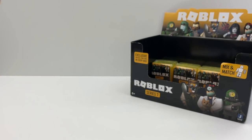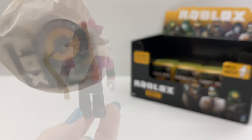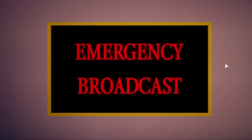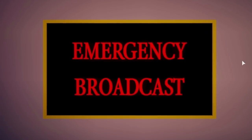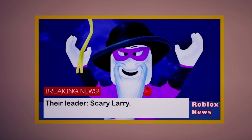Okay, let's open up the fourth box and see what we get. What is this one? This is Scary Larry from Break In. This is not a drill. I repeat, this is not a drill. The purge has begun. Villains are on the loose and should be avoided. Their leader is Scary Larry. If you see him, you need to run or hide.